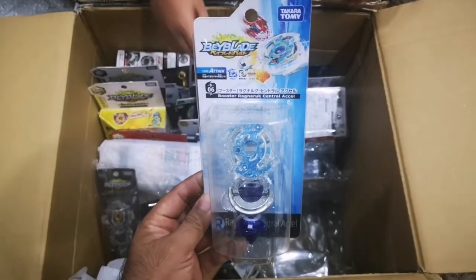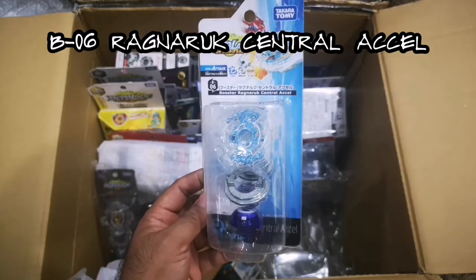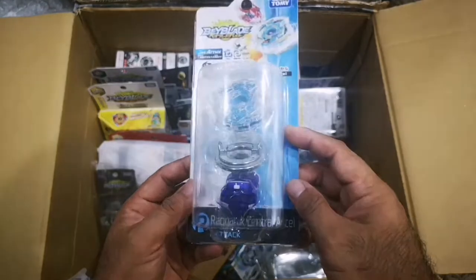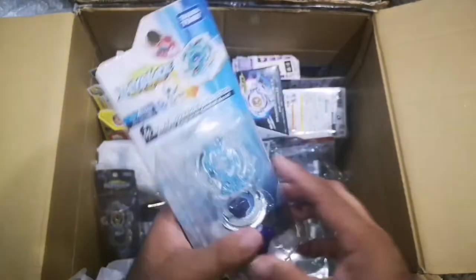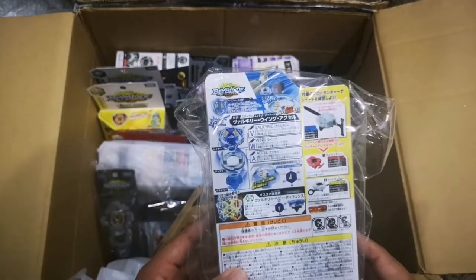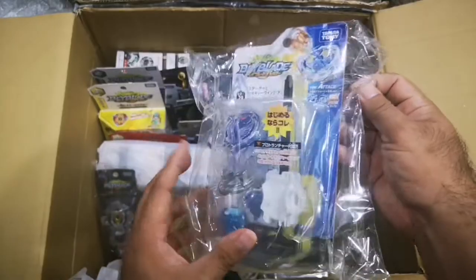Let's see what's this — oh, it's a blue Ragnarok! This is a recolor of Ragnarok: booster Ragnarok central asel, B06. It's color blue — blue asel and a blue layer. Nice!